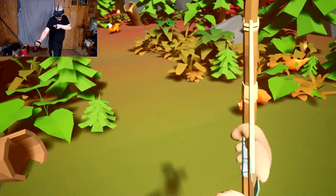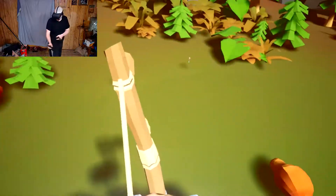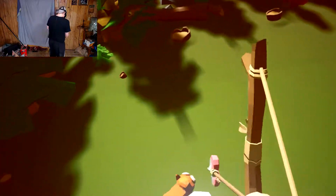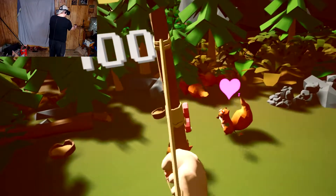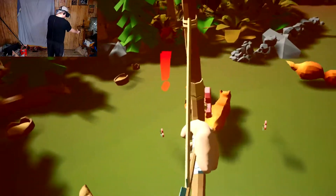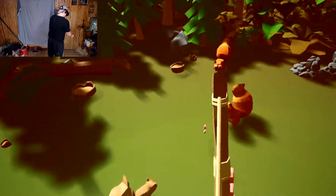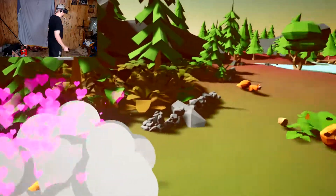I don't know what that one's doing over there but you're getting one too - hold still, there you go. You mate with that guy. Hold still, just snap and release. That was actually something dad taught me - don't aim, just use your instincts and you'll do a lot better.